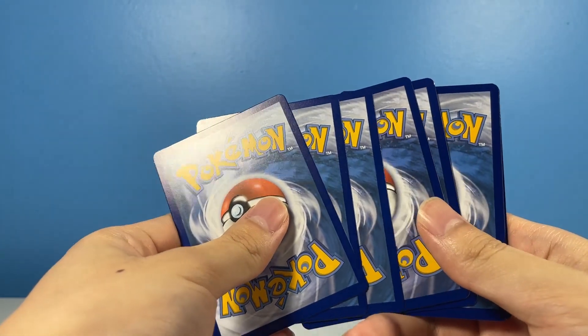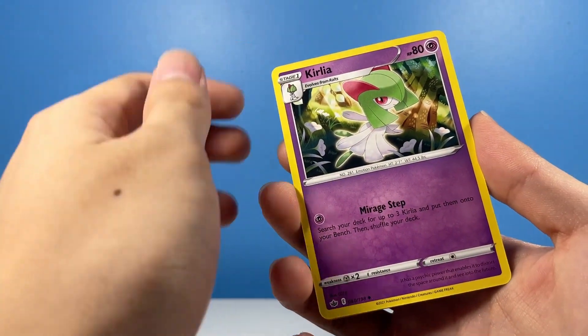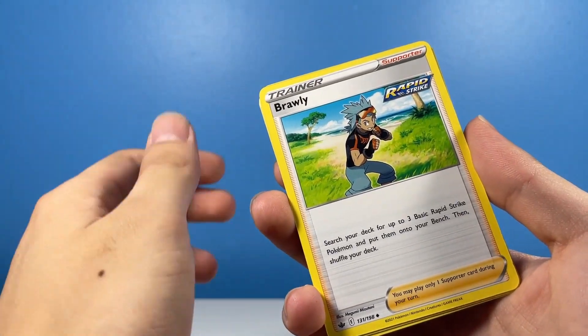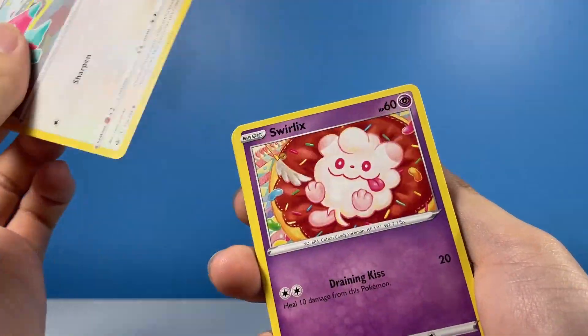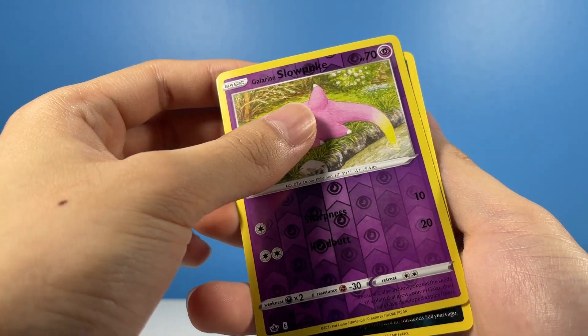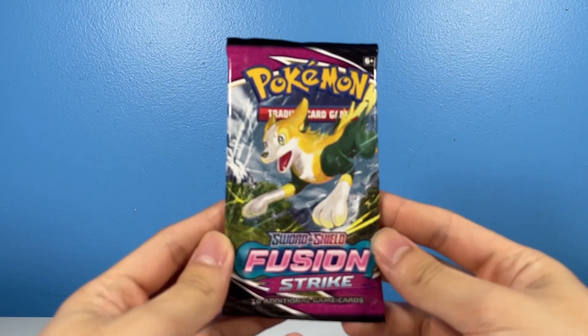Alright, first pack — Chilling Reign. We're at the reverse holo, and then a regular rare, okay. That's one point for the box. We'll come back with this with Fusion Strike.